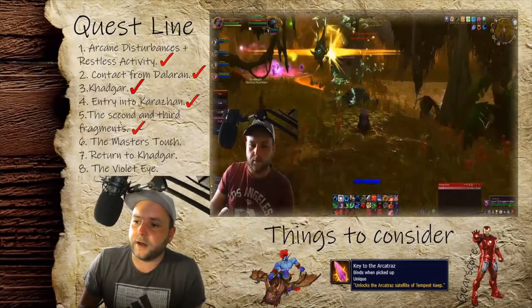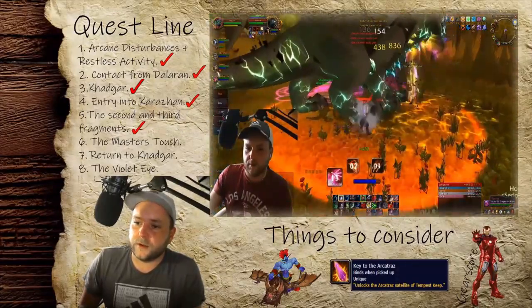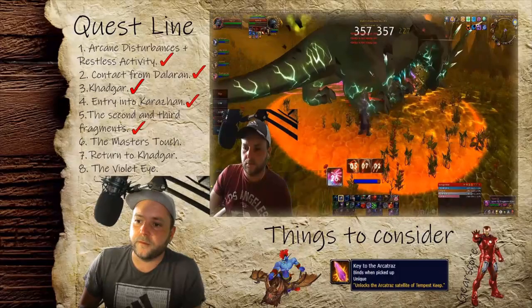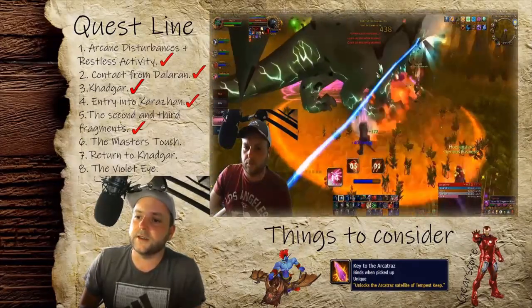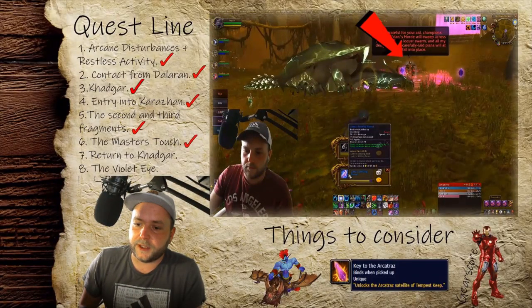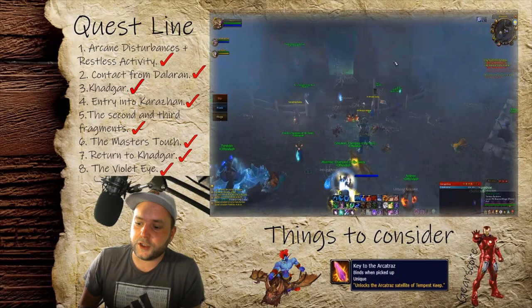From here things get slightly more difficult — you need to do Black Morass. To enter Black Morass you must have completed the quest chain outside Caverns of Time, following an NPC who talks about time, and then completed Old Hillsbrad Foothills, which is part of the chain to access Black Morass. Once you've killed the final boss, speak to Medivh and hand in 'The Master's Touch.' He sends you back to Khadgar in the center of Shattrath, who does a speech and then sends you to the entrance of Karazhan to hand in — and you are now officially attuned to Karazhan.